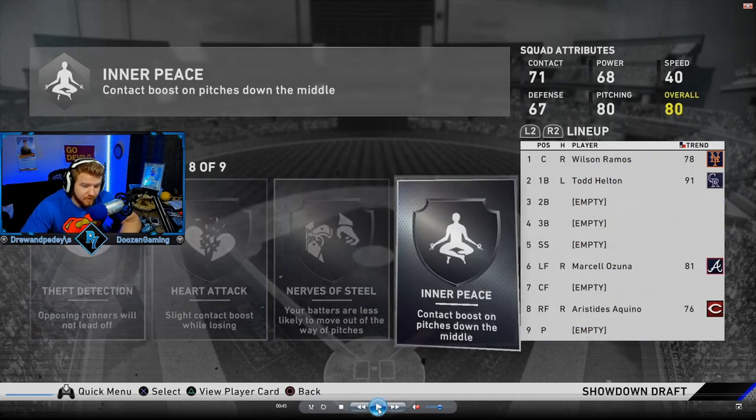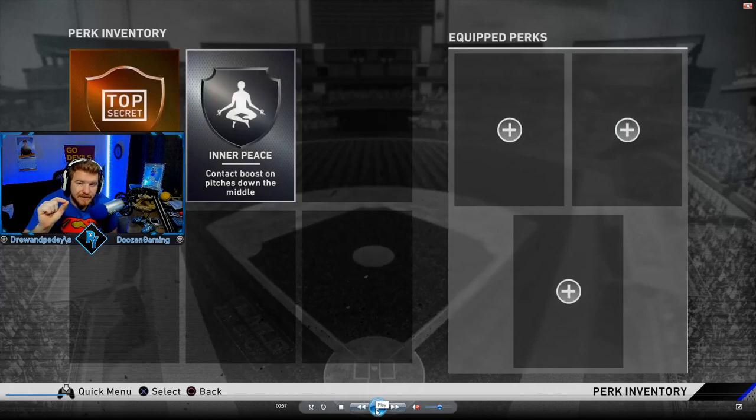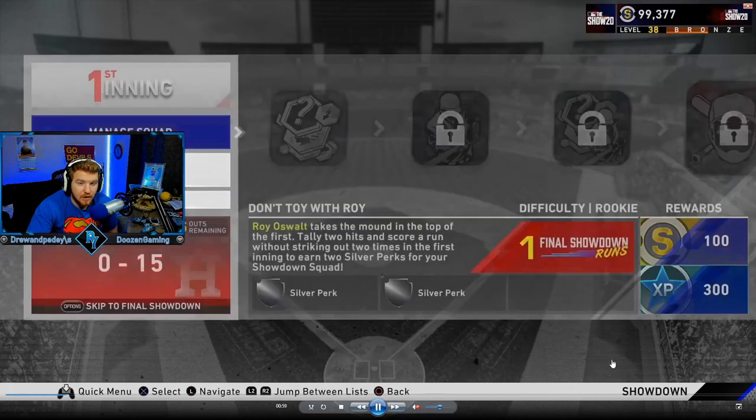My biggest tips on perks: draft perks for offense and draft perks for your style. If you're an aggressive hitter and swing the first two pitches, try to get those perks that give you boosts in early counts. If you like taking pitches, maybe take some perks that help you in deeper counts like the full count perks. Really draft perks to your liking and how it fits your hitting style. Once you have your draft completed, make sure you add and equip the perks or they won't take any effect on your game.